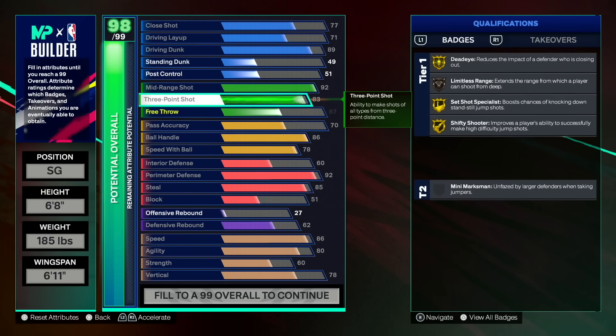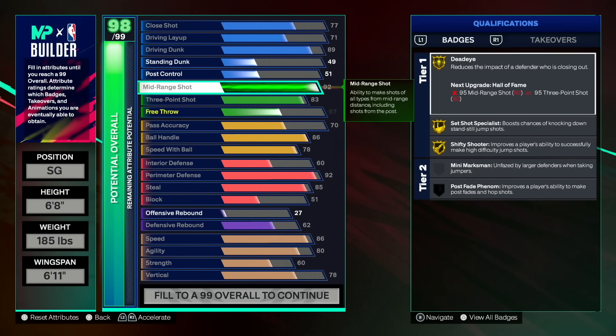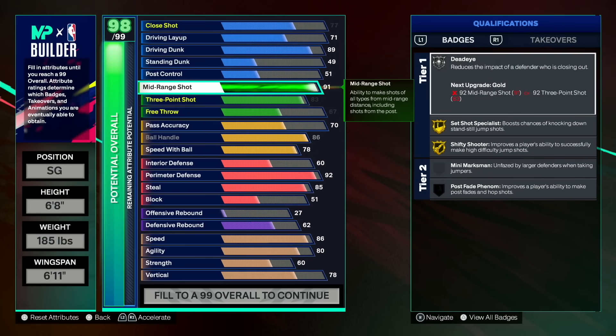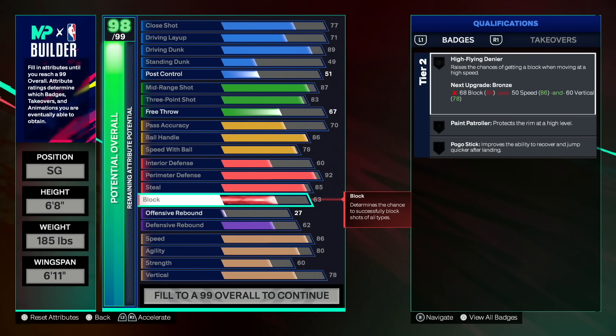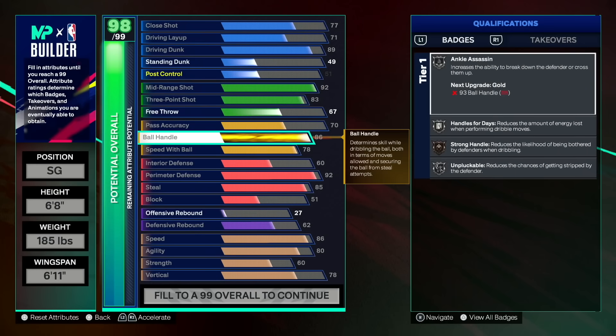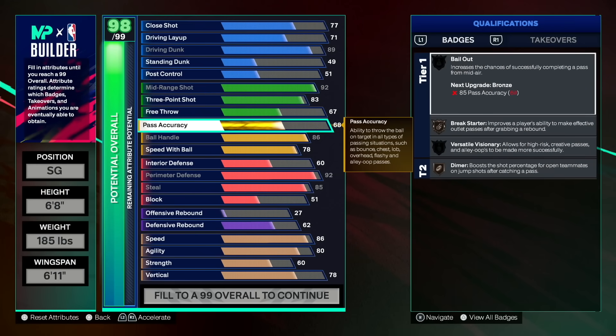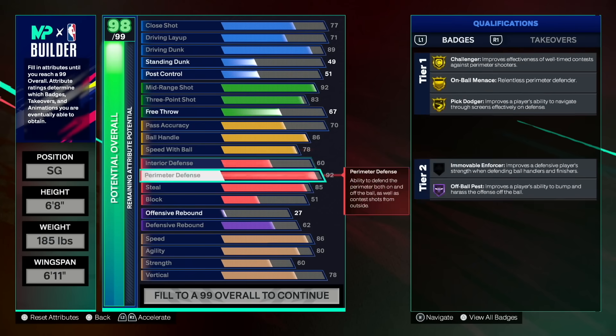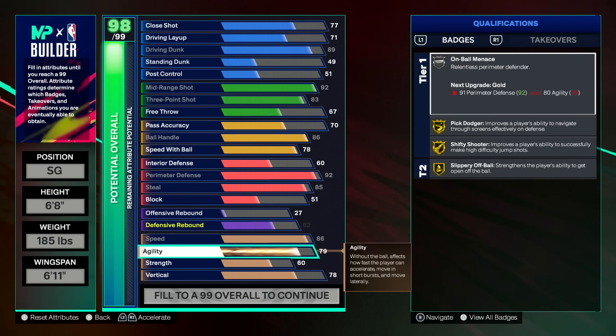We have a 92 perimeter defense matched with an 85 steal, which gives us silver glove. If gold glove turns out to be super OP, I could give up legend challenger and go gold glove instead — I'll save my max plus ones until we know more. We also get an 83 three-point rating, so not only do we get the best shooting badges from our 92 midrange, we also have access to the best jump shots a 6-foot-8 can get — Kobe Bryant, T-Mac, Ben Shepard — whatever the meta jump shot is this year.